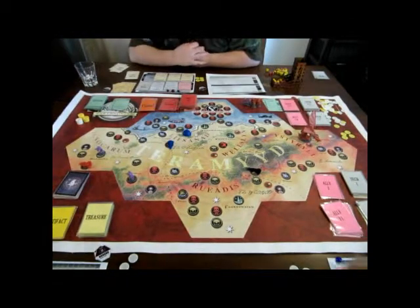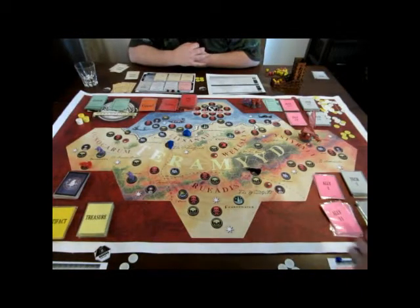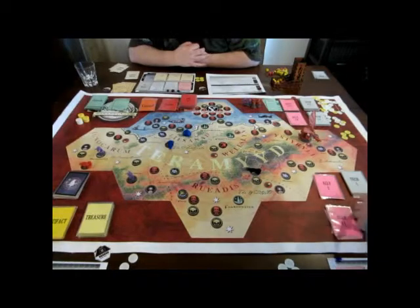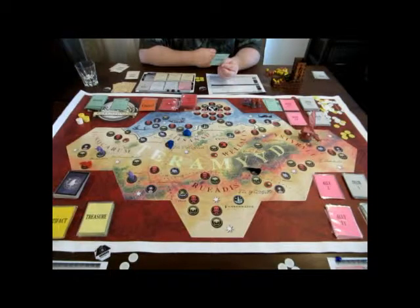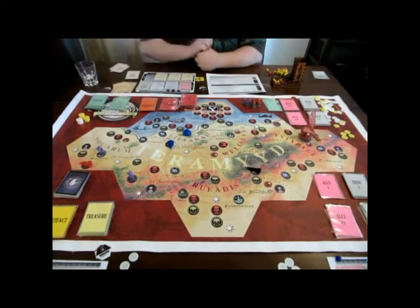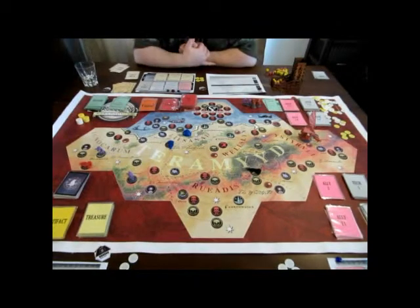Curio Emporium. Players may immediately draw one artifact or treasure and choose to purchase it for half price. I'm sitting on 5, 10, 15, 20, 28 gold.